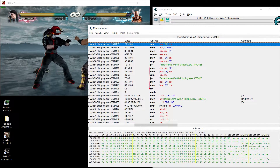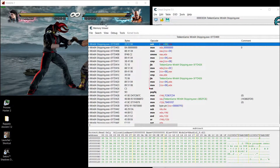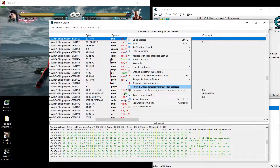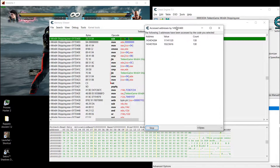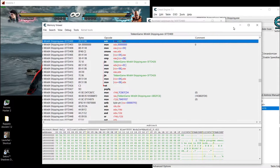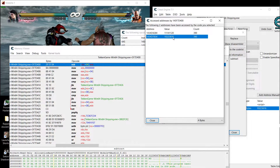The problem is if we apply the cheat to this instruction it will apply to both characters — both sides. So we need to differentiate between the left side and the right side. Go to 'find out what addresses this instruction accesses.' It's constantly accessing them. This is our full health as I showed before — this is our character and this is the other character on the right side.